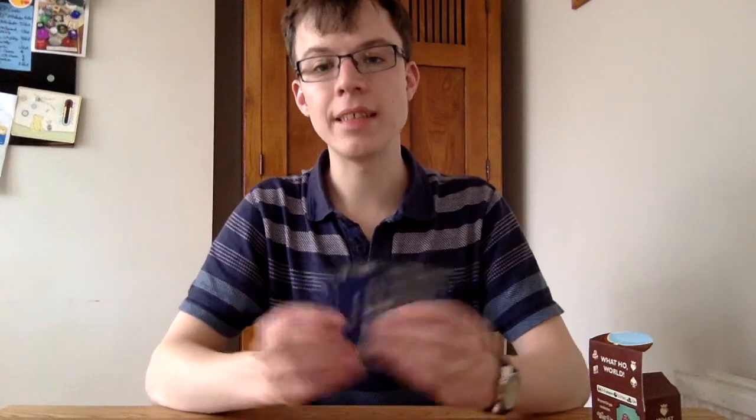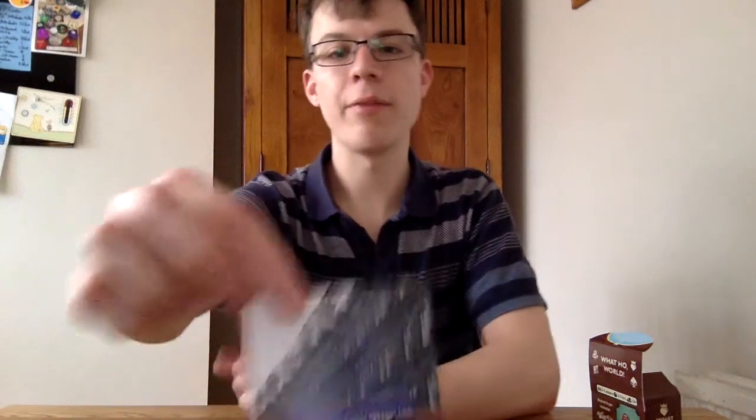Next up, there are the 10 location cards. Each of these is a different place you might set a scene in Wat Ho World. Each has a photo on the front, showing you the sort of place it is, and prompts on the back, giving you ideas for people you might be there, reasons you might go there, and things that might happen over the course of a scene there.